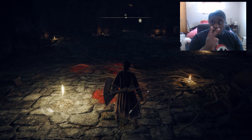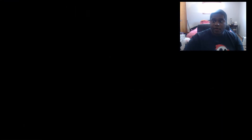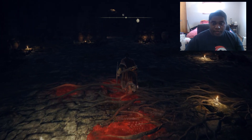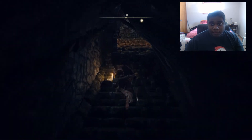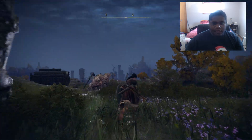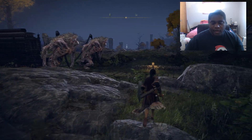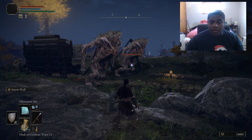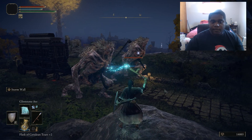It's 2,000 runes really quickly. Once you've done all that and got the Grace unlocked, you rest at the Grace. Then we're going to run as fast as you can up the stairs, run this way, and run out this door. You're going to see two giants that are walking a carriage. I have the Astrologer class because of a certain spell — you get the Glint Stone Arc because it's able to go through both enemies at once. You can stand right here and hit both of them at once.